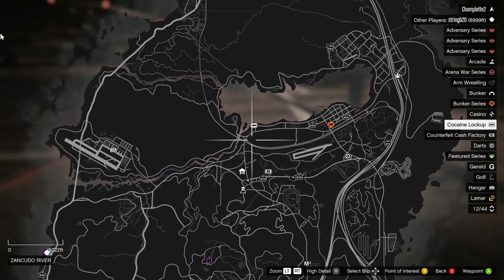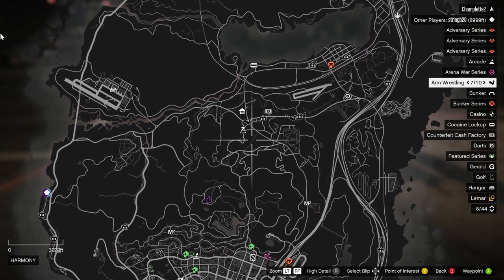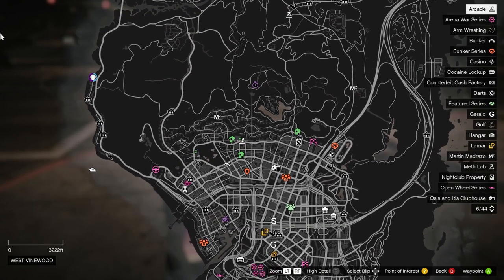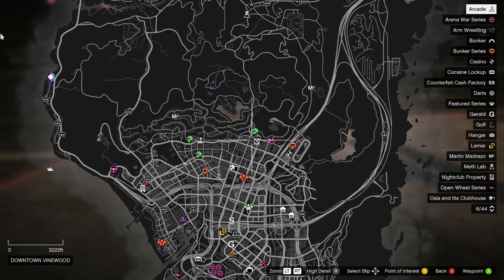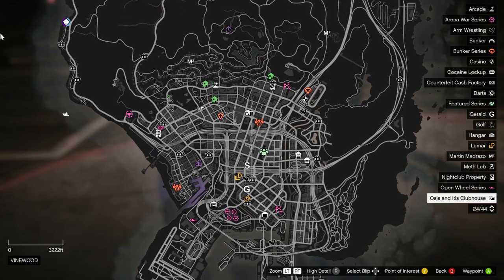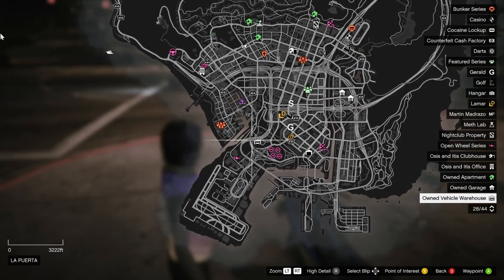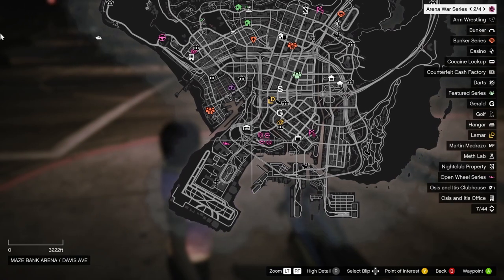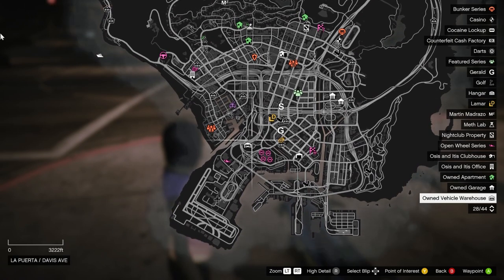The most important tip I can give you about all the properties in GTA is that once you buy it, you own it. You can trade it for another location, but you cannot sell it back or in any other way get rid of it. So, for example, once you own a bunker, you will always own a bunker — it's just a matter of where.